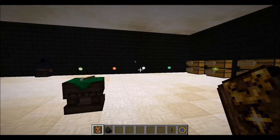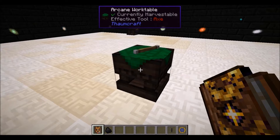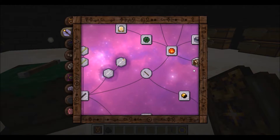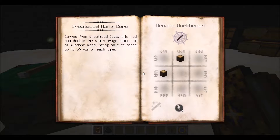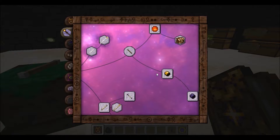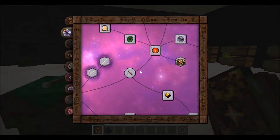Now the reason we need that is because we're going to be making something called the Thaumatorium, and you need at least 30 vis — both water and order — to do that. Forgot to show the recipes. The greatwood wand is over here and the gold caps are over here. It's about mid-range. We're going to be using this for a lot, but not for everything.